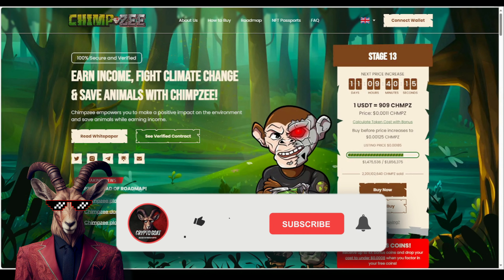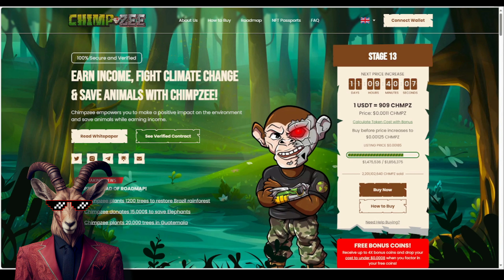Welcome back, crypto goats. We are jumping into Chimpzee — they are currently on Stage 13. We have a countdown and you guys do not want to miss out on this. Currently the price is sitting at 0.0011 for the CHMPZ token, so you need to buy in before the price increases to 0.00125. Remember, their listing price — they're looking to get to 0.00185 — which is extremely possible.